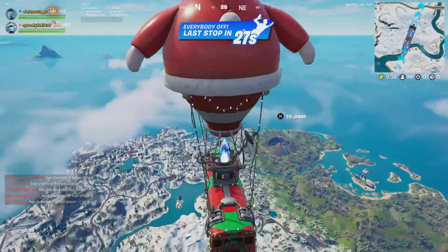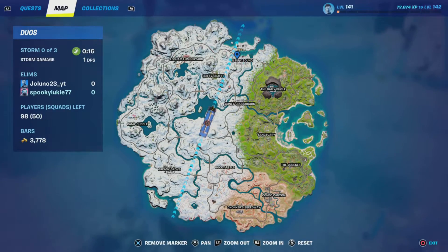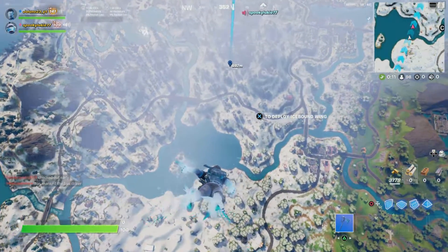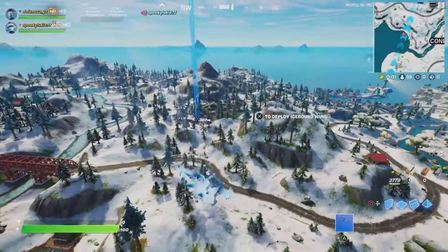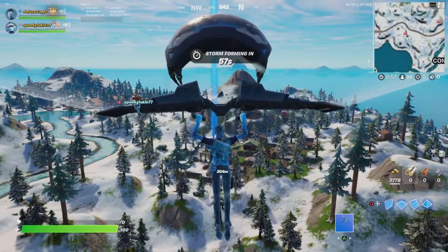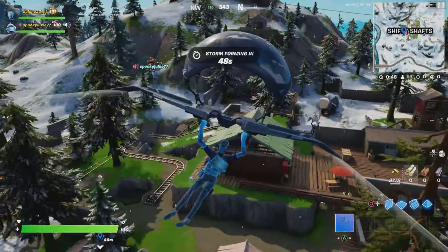Where are we dropping, Luke? Let's go Shifty. Actually, I'll go Shifty. Shifty Shafts. I like that there's grass here, even though there's no trees to cover up the grass or anything. This whole Frozen set is so nice. And the thing is, it said snowing here, but yet there's no snow anywhere except for Raid.